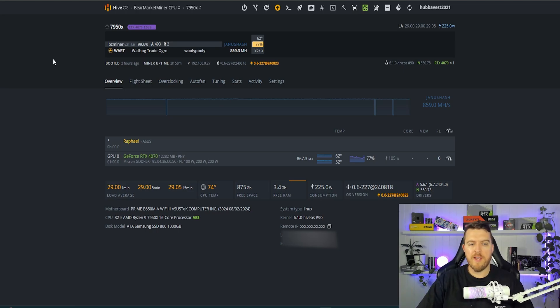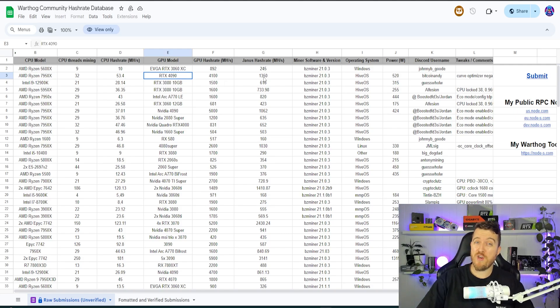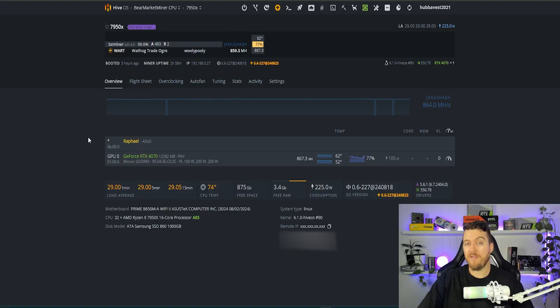In my Hive OS here you can see I have my 7950X paired with a 4070. Now this 7950X is definitely capable of a lot more hash rate — with my 3090 I get just under a gigahash. Looking back at the spreadsheet, with a 7950X and a 4090 you can get up to 1350 megahash or possibly even more. Basically, the better the CPU the better the hash rate. Graphics cards play an importance too, but you can combine say two 3070s or two 3090s on the same CPU, though you'll be slightly less efficient and some motherboards don't allow too many watts from the dual PCIe lane.